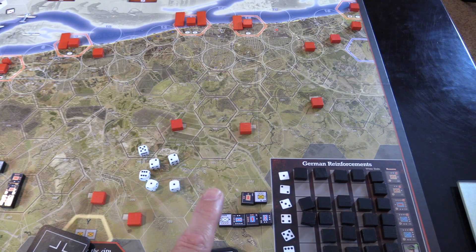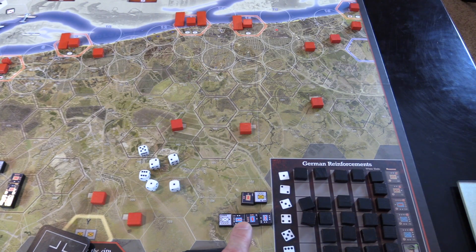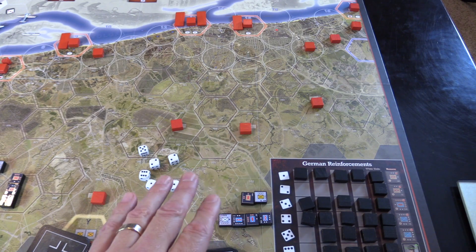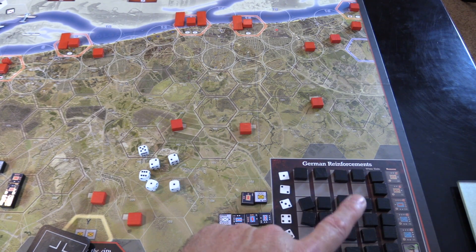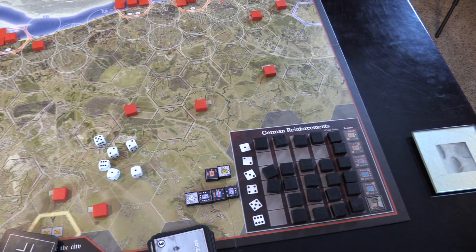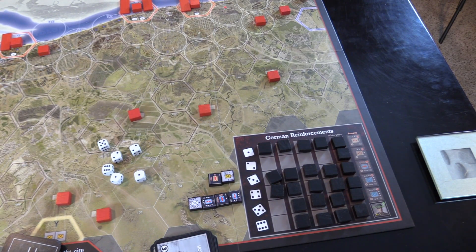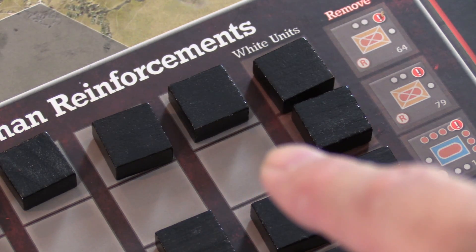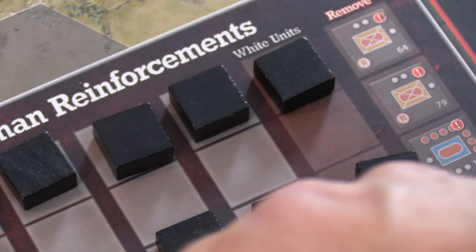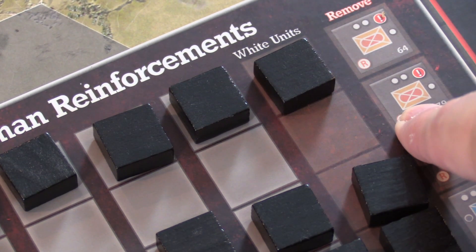If you had units up there already and rolled something that would put you over four, you don't lose those units — they'd just fill up a further spot on the back of the reinforcement track. The reinforcement track is cool, and you can come back and tap it many times. But one problem is if you roll a number where you've already run out of units for that slot — you'd get this one white unit, he goes in, but now there's no more to give, and you take a penalty.